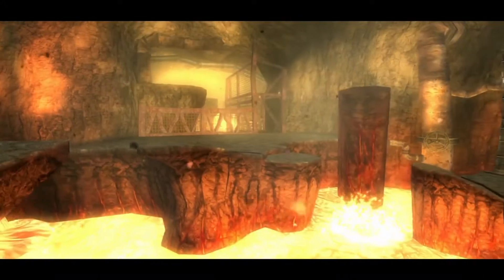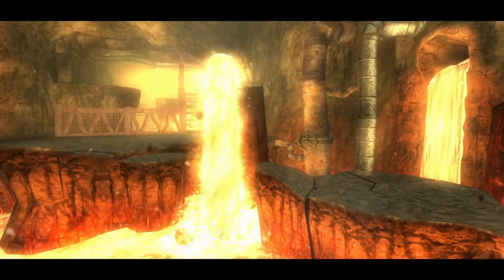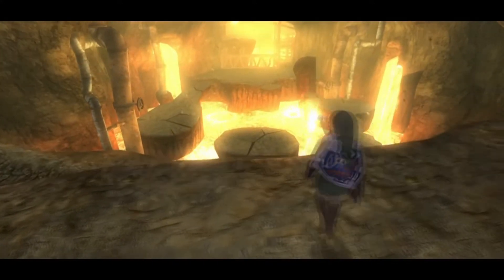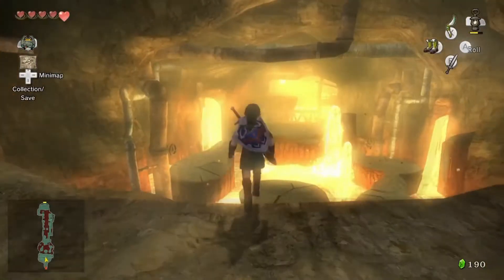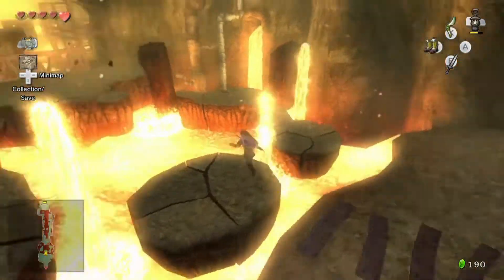Like I said when we started in the Forest Temple, the Zelda games tend to follow a theme with the whole elemental temple things, for the most part. First things first, obviously - fire equals hot, so don't jump into the lava.